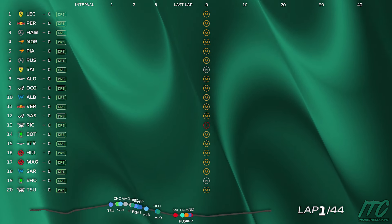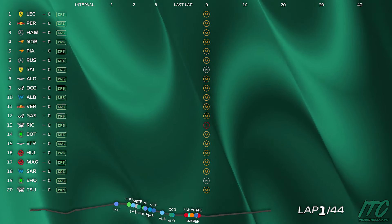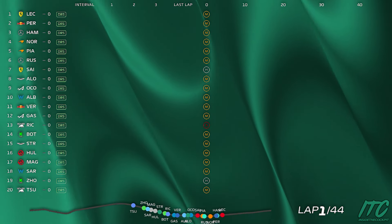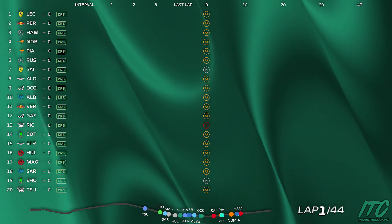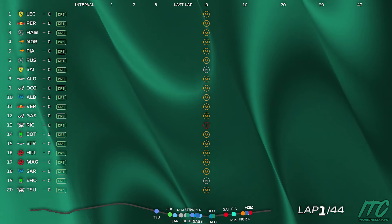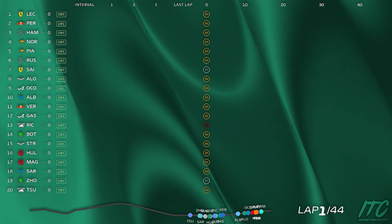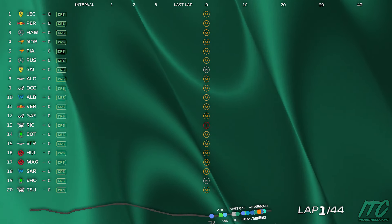Weaving down to turn eight, and then you can make space in turn eight. We want to push through nine and ten. High speed weaving and then push through turn ten. It'll be a 50 metre lift before turn twelve. Lean on tyres through twelve and thirteen, all the way to fifteen if you can. Any high speed weaving you can do after turn fifteen.